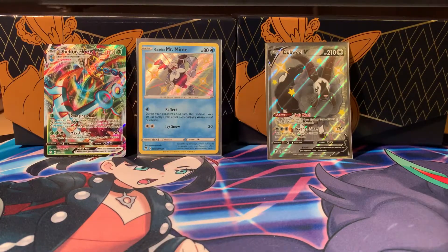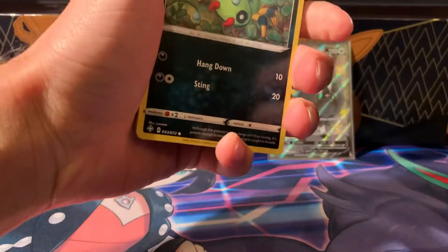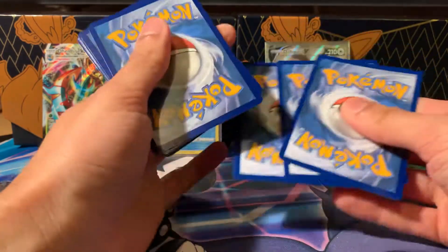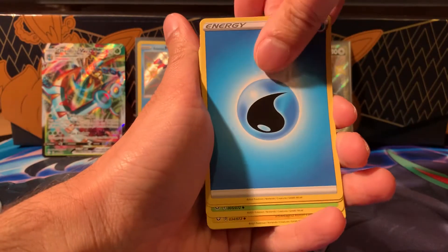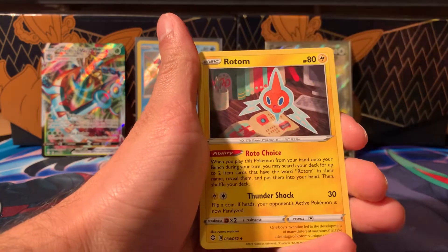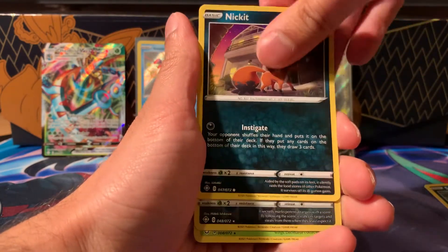There might be a Charizard in there. I watched a video just before the weekend of someone who mangled the pack — actually bent it, creased it, bent it in half — just destroyed the cards in the pack, and then pulled the Charizard. All for a 50 donation or something, which is probably worth it. I'm kind of sad about seeing that, but what can you do — people do crazy stuff for the stream.